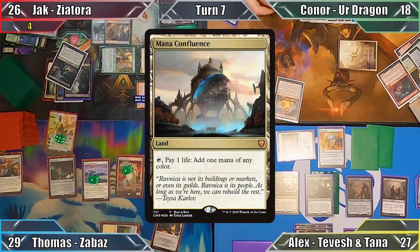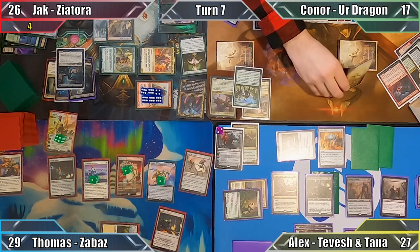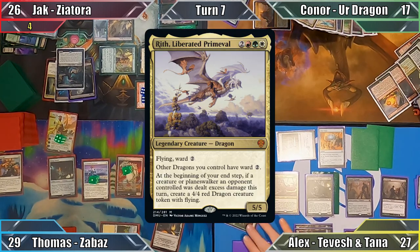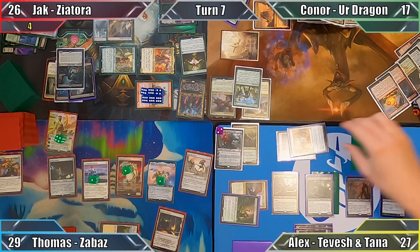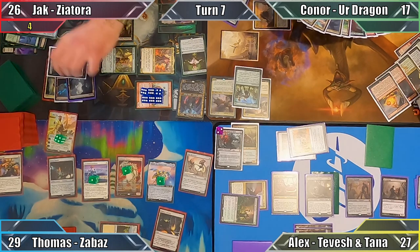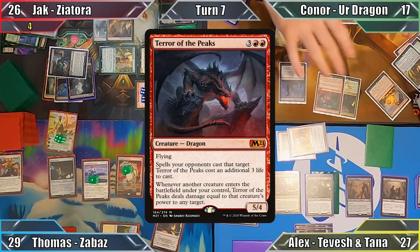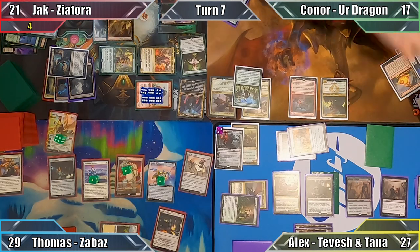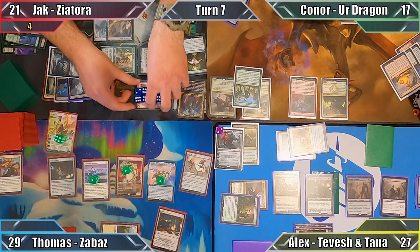Connor plays Mana Confluence as his land for turn and pays one life to use it. He activates Orb of Dragonkind's second ability, looking at the top seven cards of his library and putting Wrathful Liberated Primeval into his hand. Connor and Alex make a deal to take Jack out of the game this turn, which Alex initiates by activating Guillaume's ability — sacrificing a food to make Brainstealer Dragon indestructible and tap him. Connor casts Voyage's End, chooses Dragons, returning Terror of the Peaks and Dragonlord Ojutai to the battlefield, dealing Jack five damage with Terror's ability.